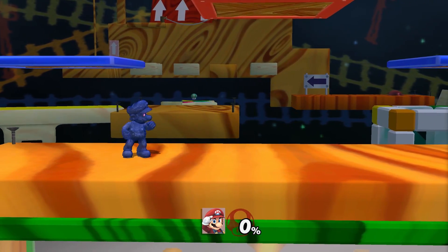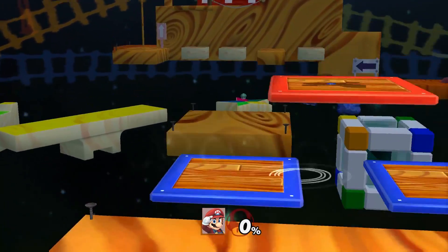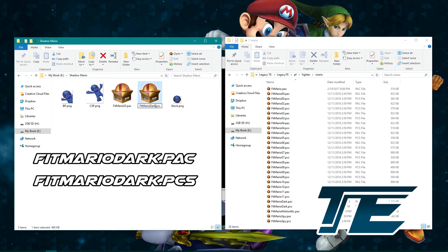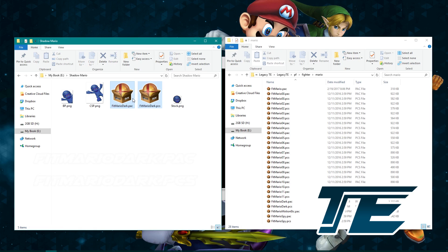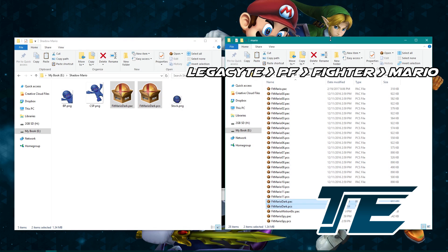Now let's say you want to add a special costume to the build — say, Theta's Shadow Mario costume to TE. Here's how you can easily do this. Simply rename your Shadow Mario costume files to fitmariodark.pack and fitmariodark.pcs. If you copy these files over the existing ones in the Fighters Mario folder, these files will be loaded when you hold Z at the character selection screen.